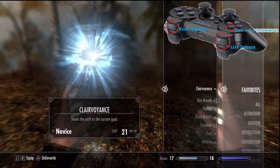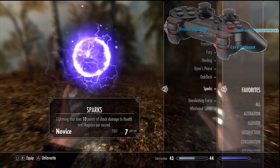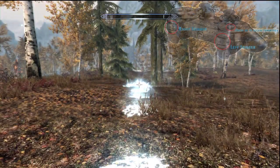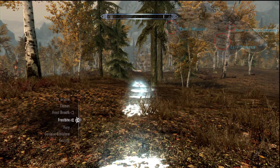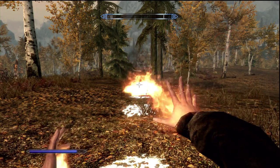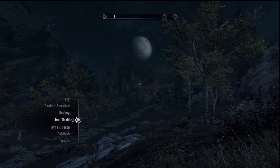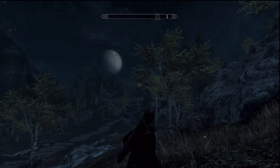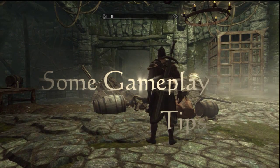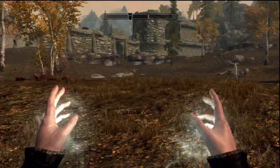You can assign magic to either hand using L1 and R1. The more powerful you become and the more you upgrade, the more you can do. I'll show you an example of Dual Cast. You can also assign a dragon shout to Favorites — I'll show you the ice shout. So you can equip fire to both hands and Dual Cast, or you can have fire on one hand and ice on the other to mix and match. You can also equip a shield in one hand and still have fire or magic in the other.